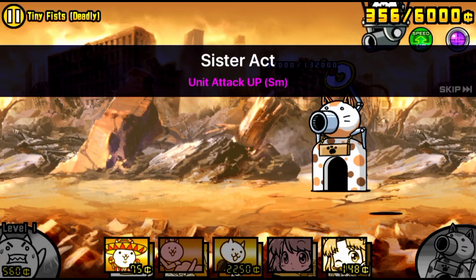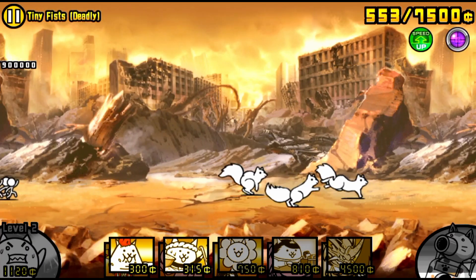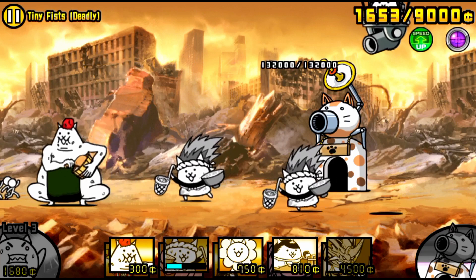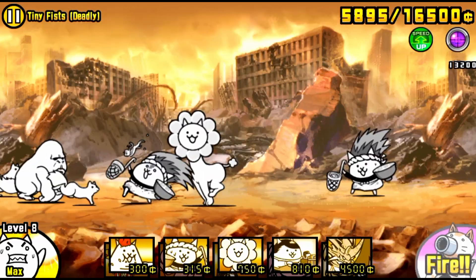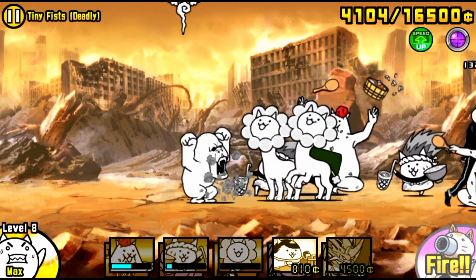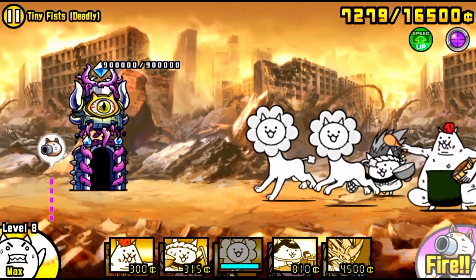In the beginning here, you want to use this opportunity to stack up your cash. Get that maxed out and ready without hitting the base. Once you get that ready, hit the base, lure out Little Jumeirah, and lure him towards the base.